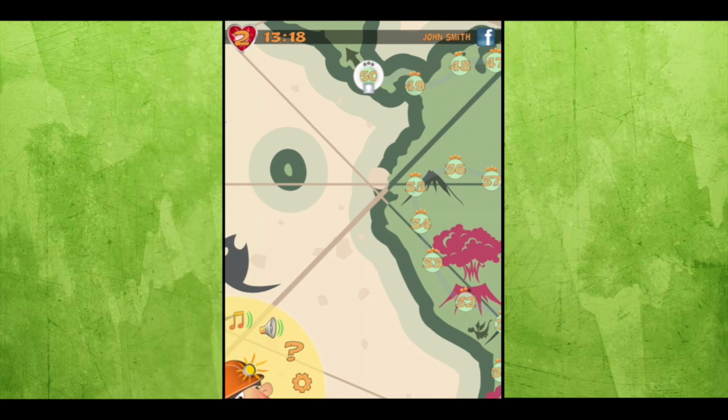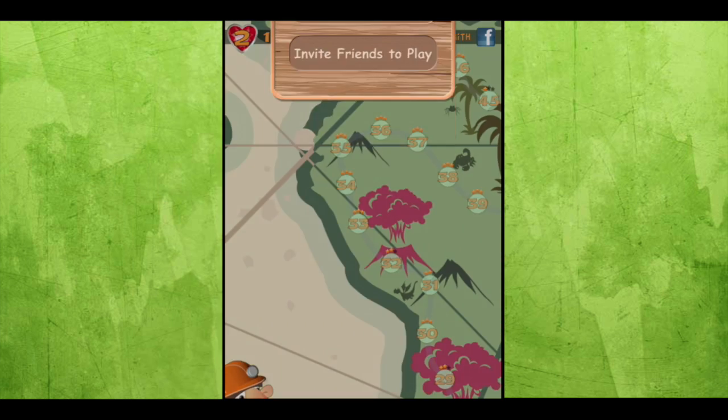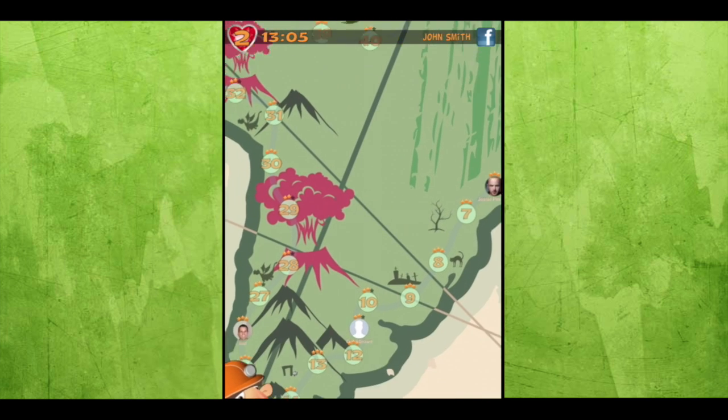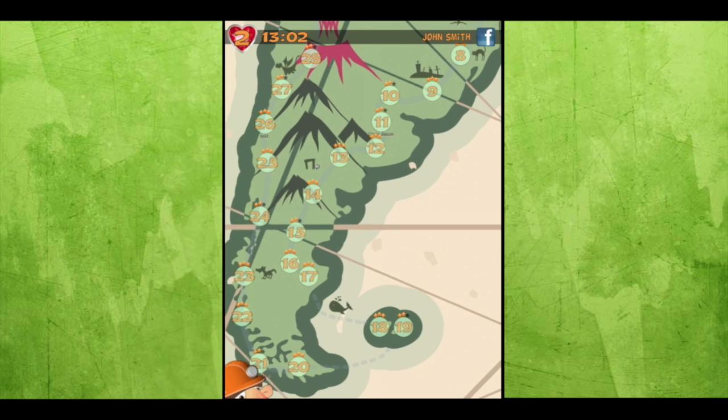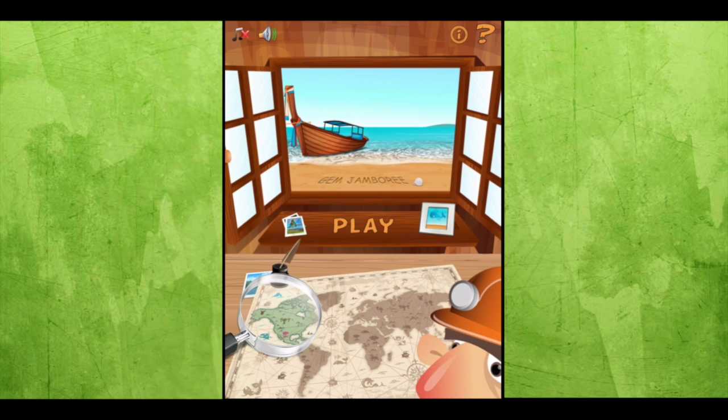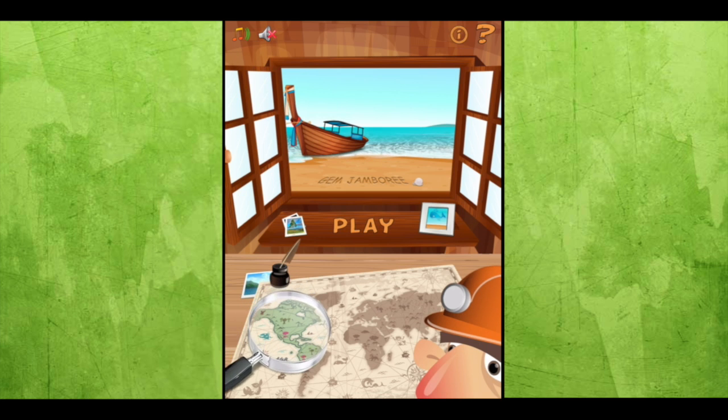You can see I lost some lives — they take time to regenerate. Tap on the hero at the bottom for some settings during the game. That's a look at the game board, and that is Gemstone Jamboree. You can pick this up in the iTunes App Store or Google Play for free, or via the link below in the app description. Until next time, Crazy Mike from CrazyMikesApps.com — see ya!